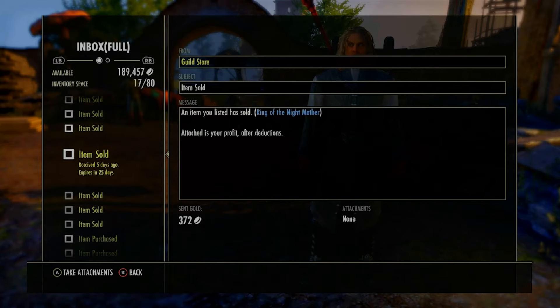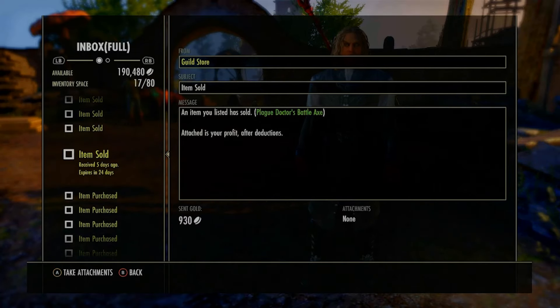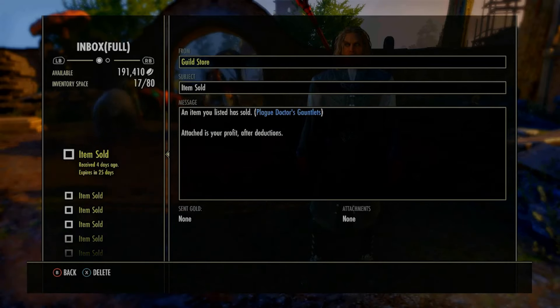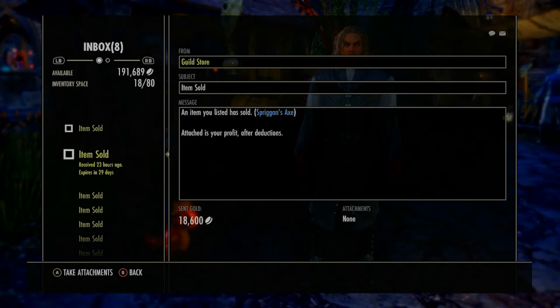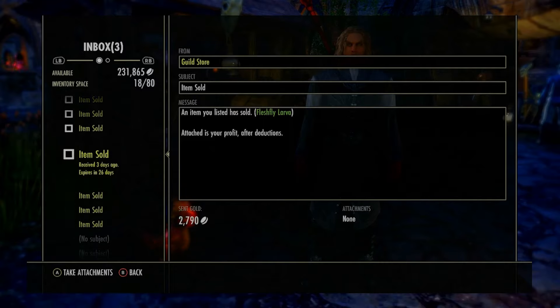Going through the mail here — you can see some of the stuff has sold. The Staggs of Zen's chest did sell on the next day when I listed them. So we're up to almost 200k already. Other little bits and bobs have been selling but nothing really worth too much. My mail is full here, so I'm going to have to delete some mail, travel, and get the rest of the stuff, which is unfortunate.